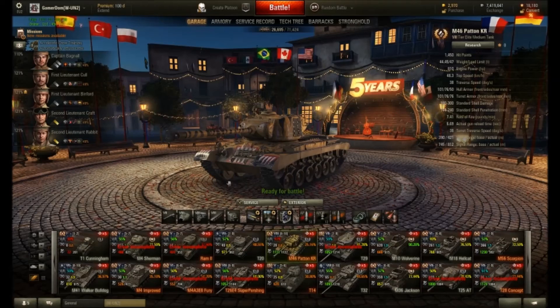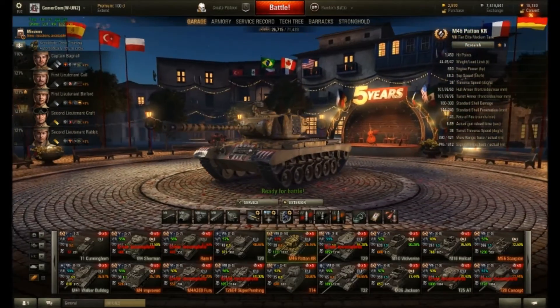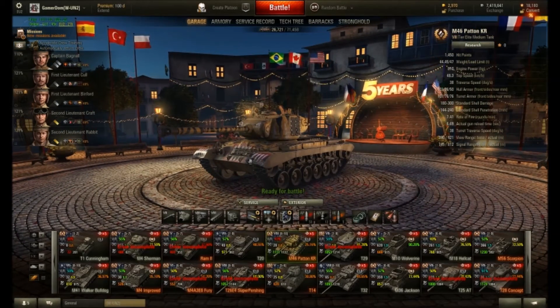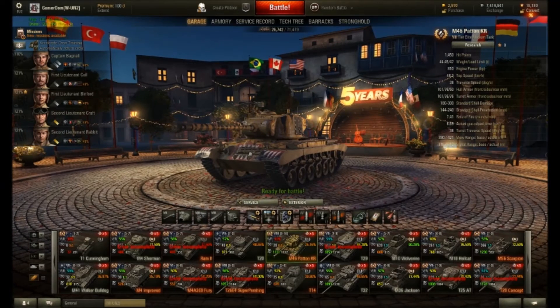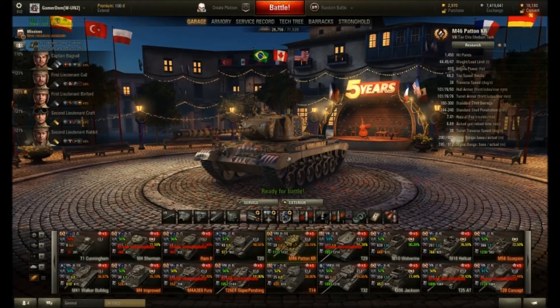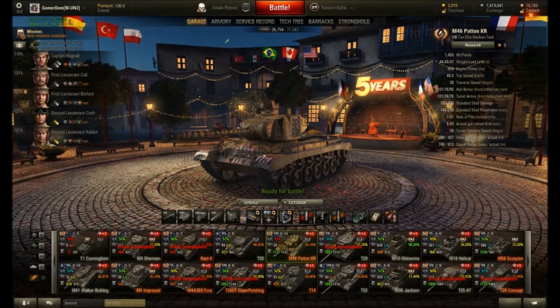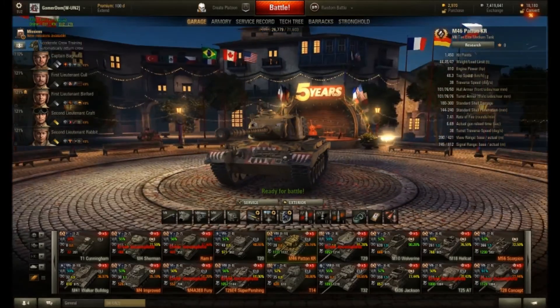So we're going to look at my M46 Patton here - it's a tier eight medium tank, which means it can see battles against tier nines and tier tens. Whether you get a tier nine or a tier ten is entirely random. People moan that they've only ever been bottom tier every game they've played today, but that's just bad luck and it does even out. With human nature you tend to remember the times when it doesn't go well and forget all the times you were top tier. The reality is it's random - a tier eight tank should have exactly the same chance of being top tier or seeing tier nines or tens. There is some suggestion of weighting around different tank types but nothing written to completely confirm that.